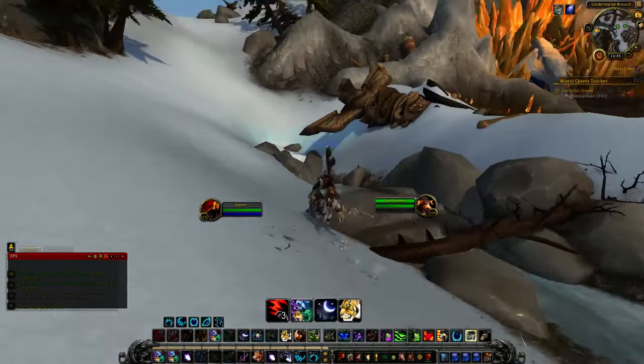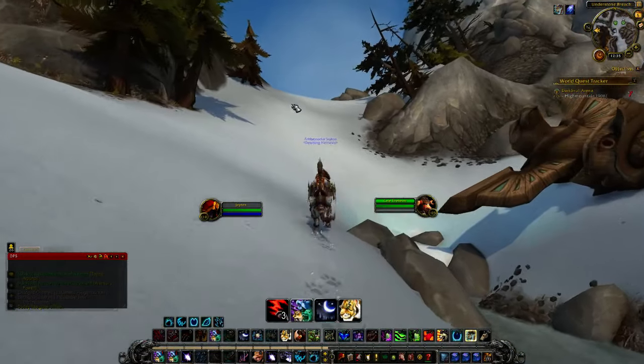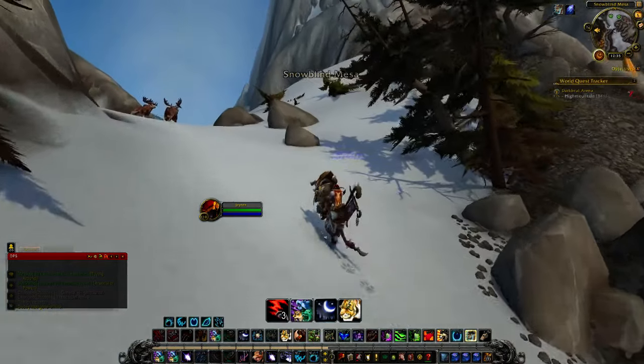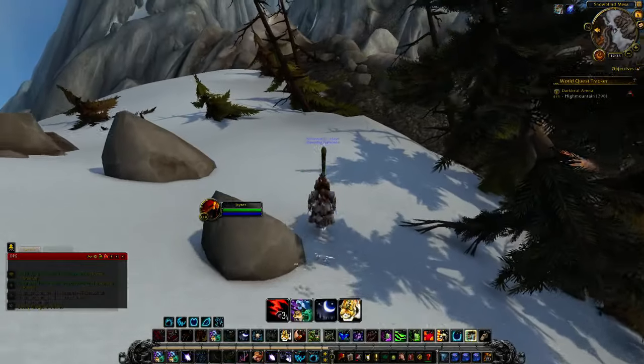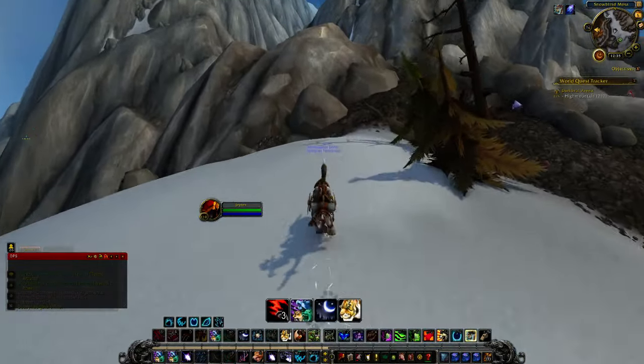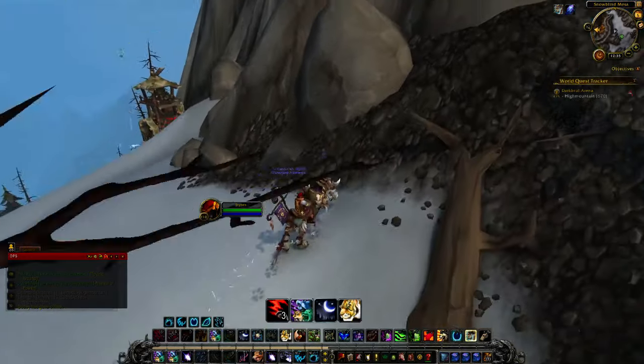If you see this cave off to your right, you're going the right way under Stone Breach. But instead of heading towards the cave, we're actually going to go up to this little side path. As a druid, this is quite easy for me to get to because I can stealth past the elites. If you don't have stealth, you might not have as easy of a time, but you'll be able to make it there, I promise.